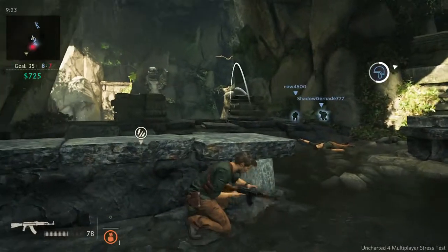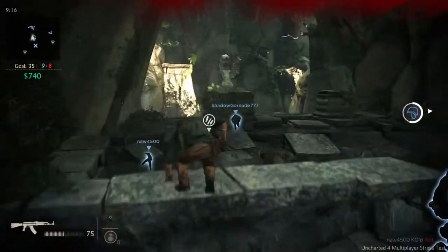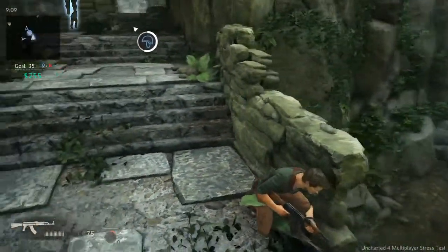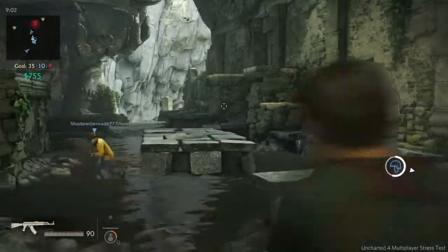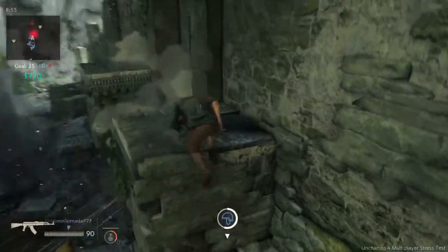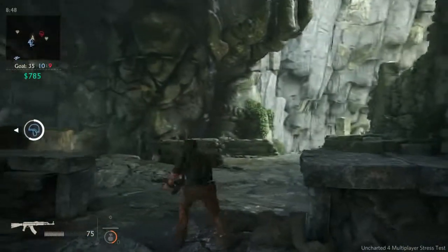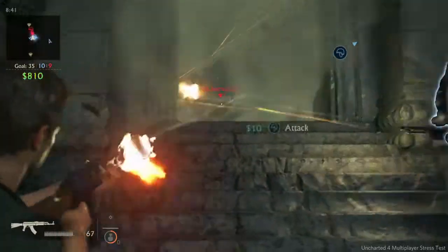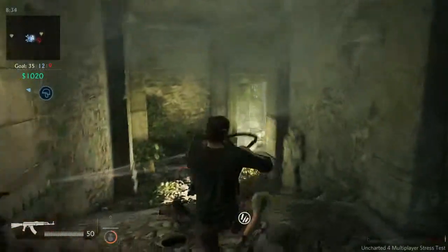At first I saw the Wrath of El Dorado, one of the most powerful Mystics, and thought it would be very difficult to balance. But after playing with it, yes it's powerful and can change the tide of a small fight — but it's not active for very long and you can easily evade it. It also costs quite a bit. To prevent spamming, every time you use Mystics, Heavy Weapons, Sidekicks, or Gear, the cost goes up each time. This is all in-game money you earn from getting kills and so on.